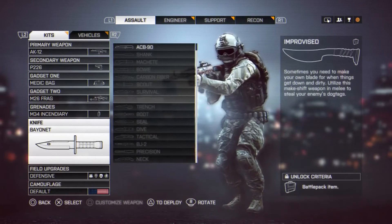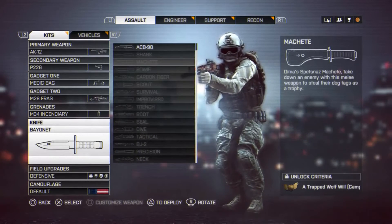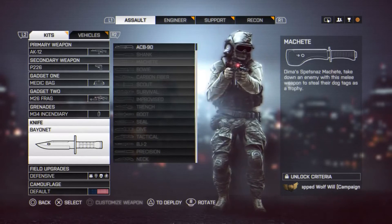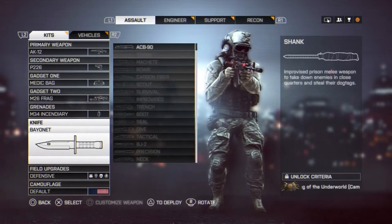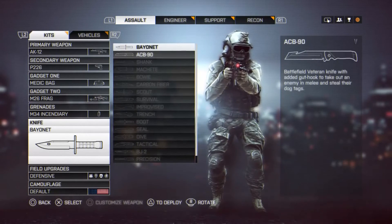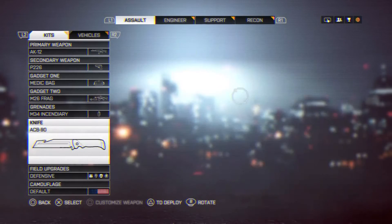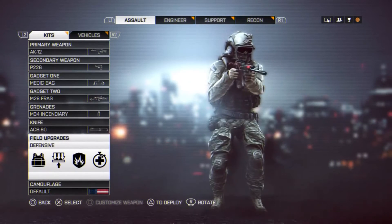For the knife, I haven't unlocked anything yet. I want the machete but I haven't unlocked it yet — if I play the campaign I'll unlock it. For now I'll be using the ACB-90. I did unlock it somehow.